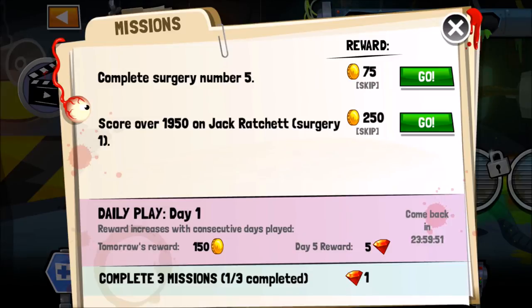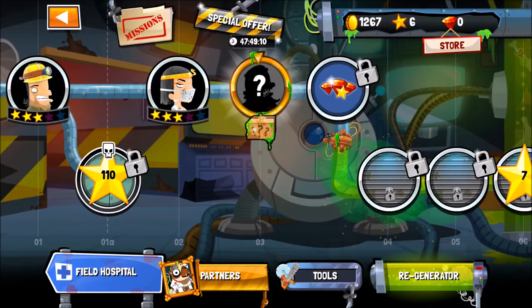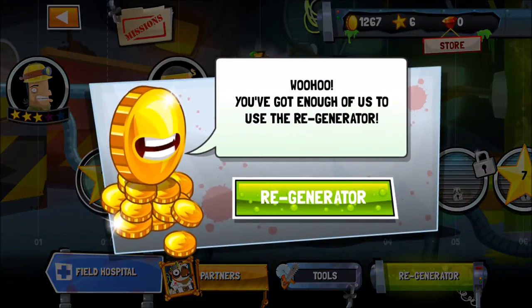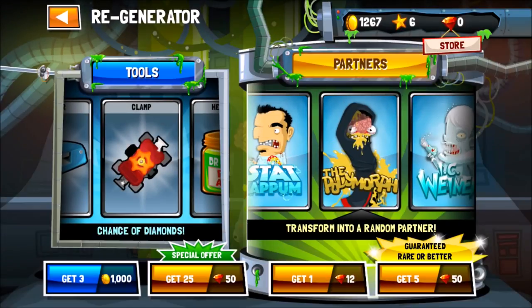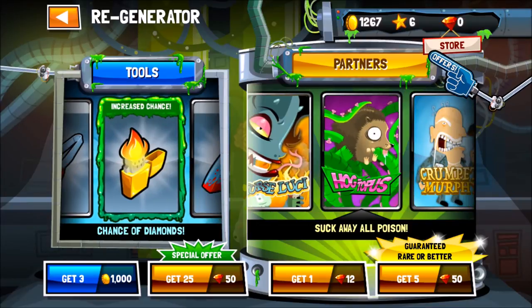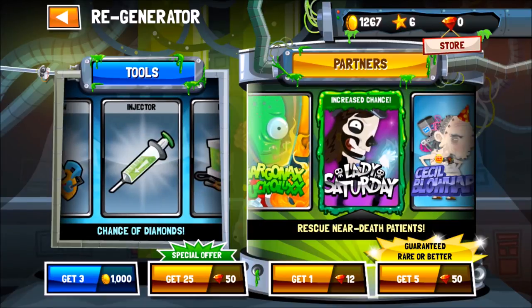All right, that's the next — Field Hospital, what is here? Let's check it out, there are lots of things I have no idea about. Loading, loading, loading — come on. Check your internet connection? My internet connection is pretty fine. We've got enough to use the Regenerator — ah, we can collect new ones and their partners. I got three.